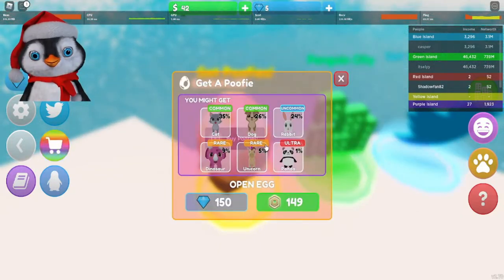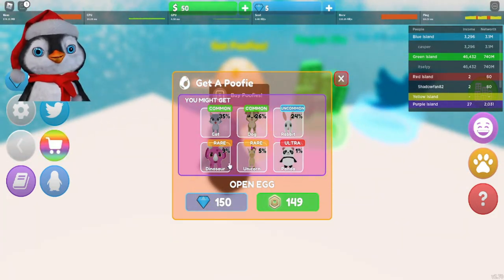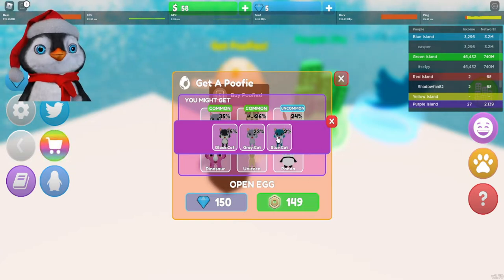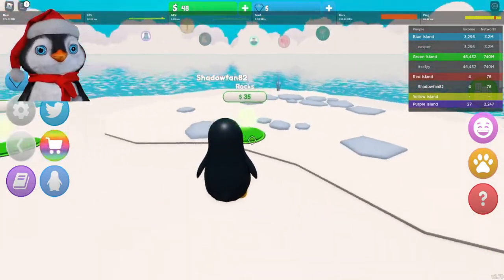So this is what the in-game currency could get me. You get like a little panda, I could get a dragon, I could get a kitty cat right now. I can get it in three different options. Let's just forget about that for now — we're immediately getting money!